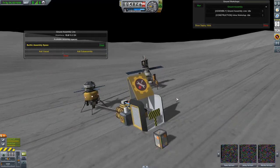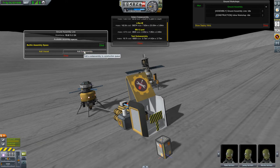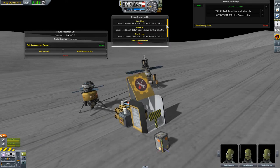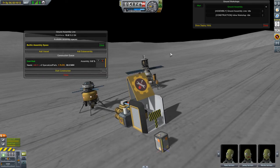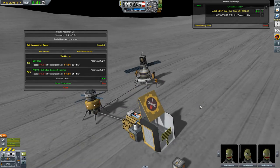Now you can close the assembly space, or you can add something more to the assembly queue and start the construction, and the space will close itself.